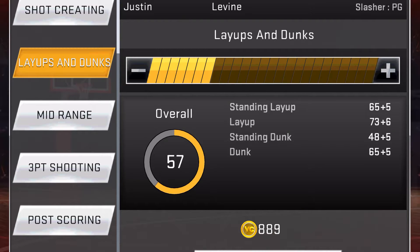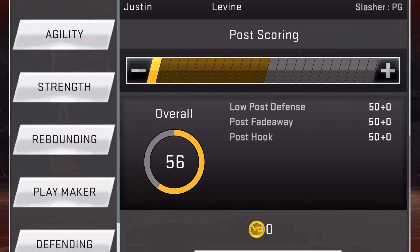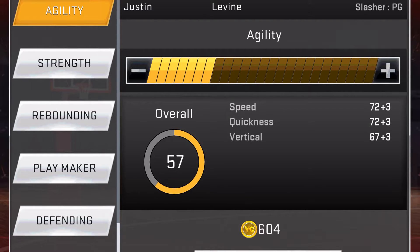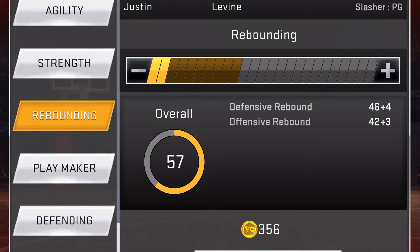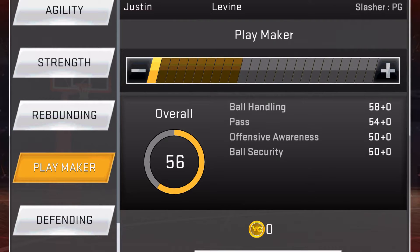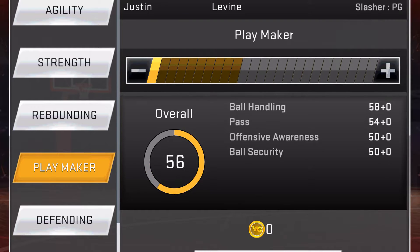We do have 67 coins. In order to turn into 57 overall we need 889 more VC. Our mid-range - we only need 750 to get that 2000 and we become a 57. Legitimately you become a 57. I might do this to become a 57. If I purchase 300 VC it brings me to 58! Alright, that's a big step. I'm gonna complete a campaign.